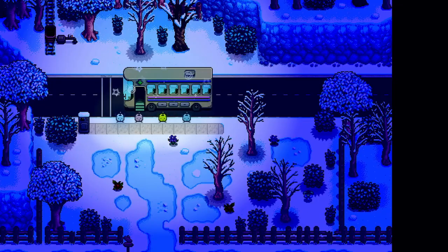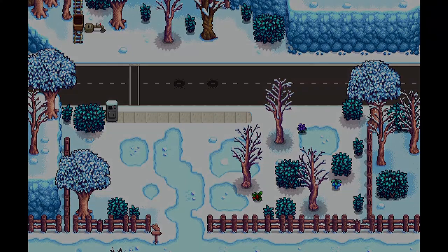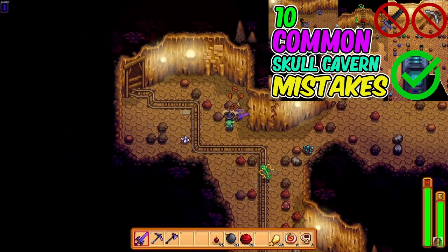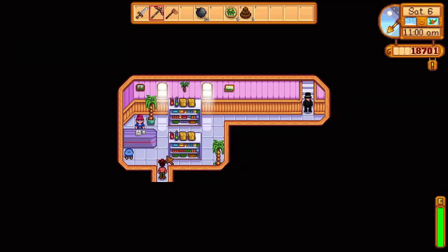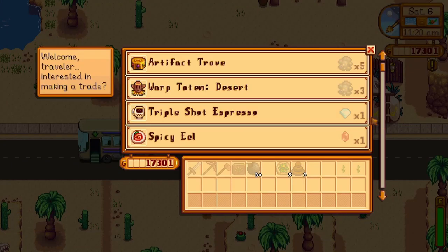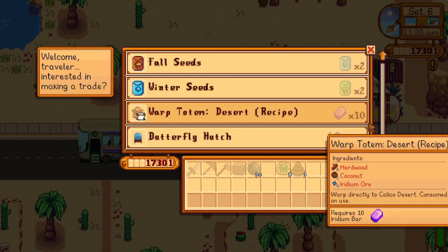If you've unlocked the bus repair, consider exploring Skull Cavern, found in Calico Desert — the only destination the bus takes you. Be prepared: Skull Cavern can be quite daunting, so make sure you have the right tools. I have a useful video with tips for Skull Cavern linked in the annotations and description. Also in Calico Desert, there's the Oasis where Sandy runs a store with some cool items, and the Desert Trader on the east side also has cool items but trades items instead of gold. Check them out every visit, as they have both permanent and rotating stock depending on the day.